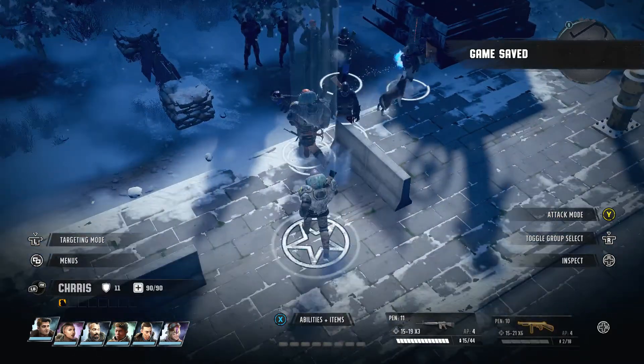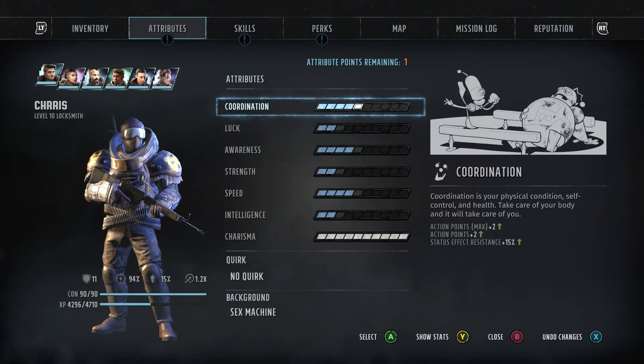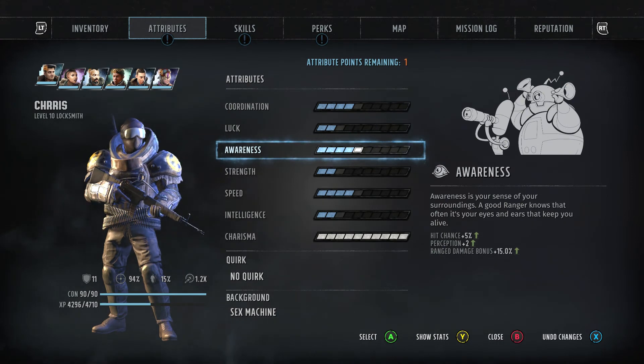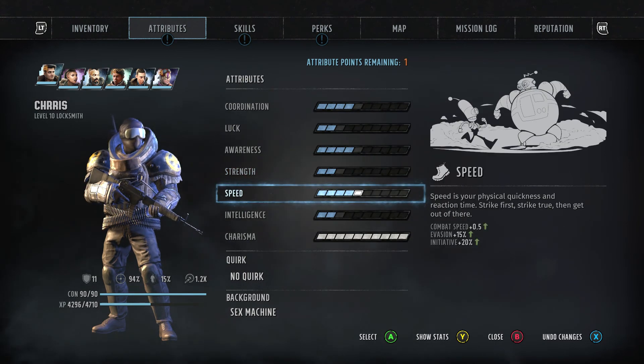Let's take a look at our characters and do some upgrades. We have an upgrade available here. Since my charisma is already maxed out, we'll look at upgrading other stats.